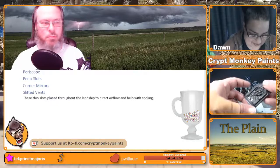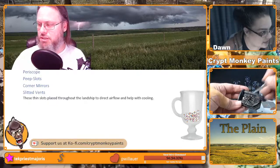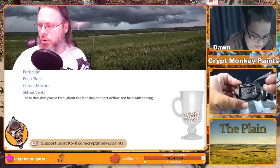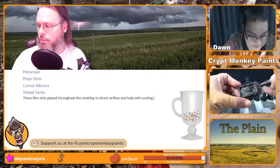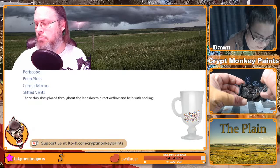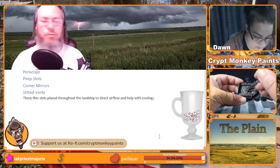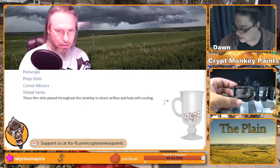Sawdust suggests: lower vents angled down with a wet thin membrane, upper vents angled up, so airflow moves from the heat. A thin wet membrane — that's very clever. I think that would be part of the vent system. I like that idea.